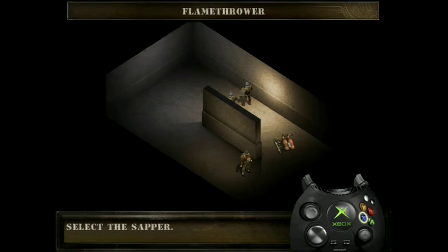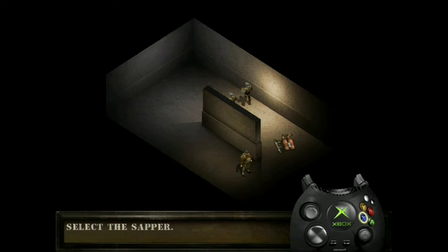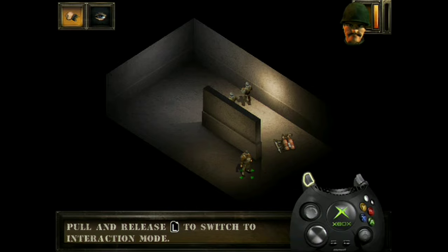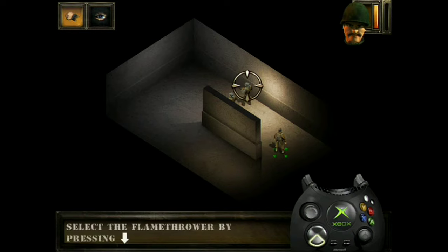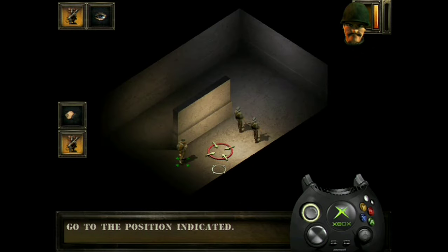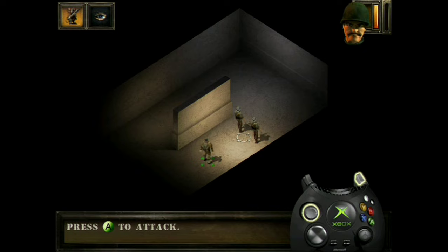The flamethrower is a very powerful weapon — your sapper knows how to handle it. Select him and select interaction mode. Pick up the flamethrower and select it as a weapon. Go to the mark. Release the crosshair with the right trigger button and the left thumbstick. You will shoot flames as long as you keep the A button depressed. Eliminate all of your enemies.